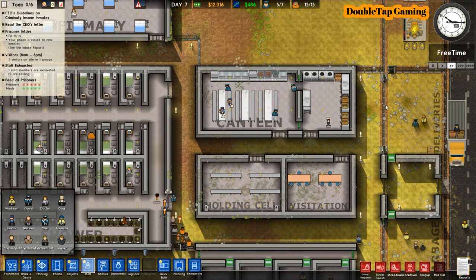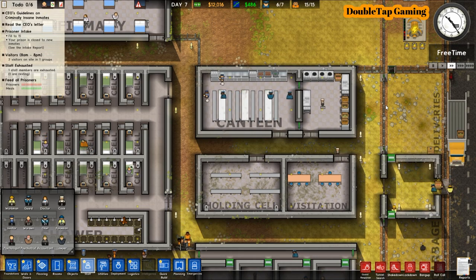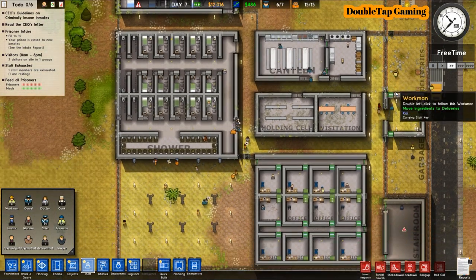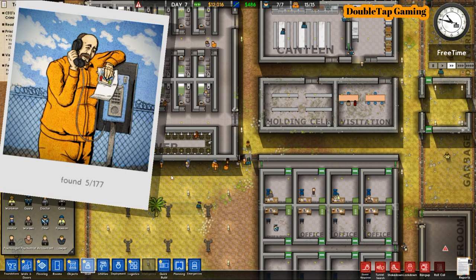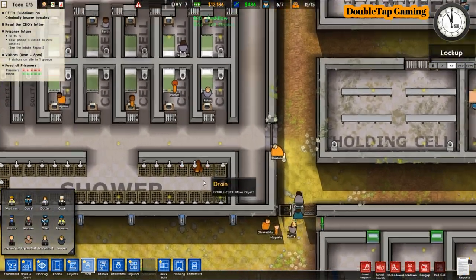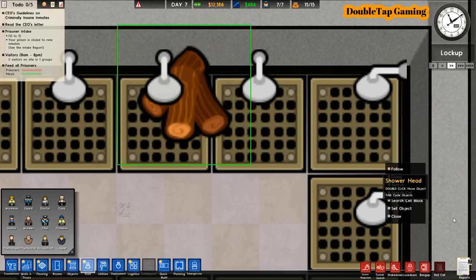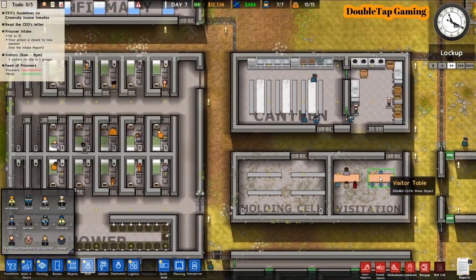There's something so calming about running a prison like this — as dark as the concept is, it's really enjoyable. Down at the south you can see they are using the fence gate instead of going through our offices — mission successful. We also found one of the little hidden artifacts of the game. If you click it, you get a little picture and sometimes a side story about what's going on in the prison — it's a great immersion feature. Also, stacks of wood can be sold for $150 — click it, press sell, and make some decent money.